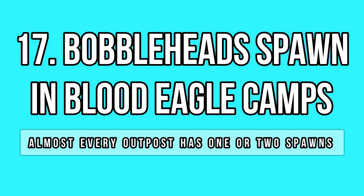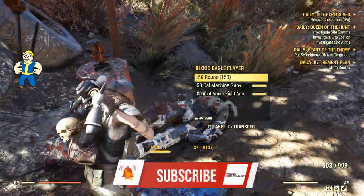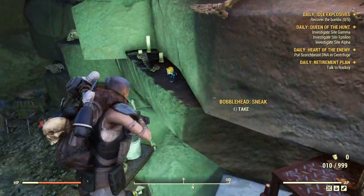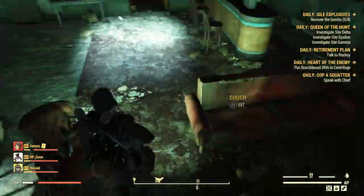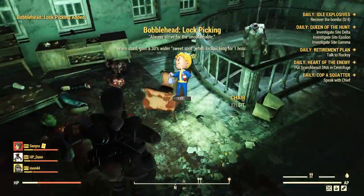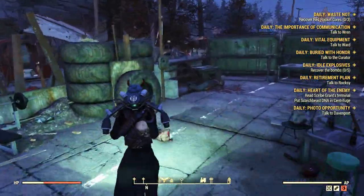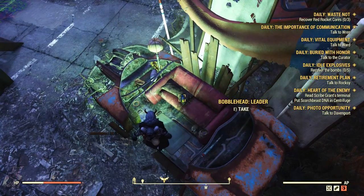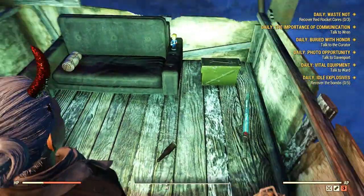Blood Eagle Camps are excellent locations for farming different things, including bubbleheads. Almost every Blood Eagle outpost has one or even two bubblehead spawns, but not a lot of people know about this yet. I recently visited every Blood Eagle Camp in the game and was amazed — I found the items up in almost every server I checked. The bubbleheads are kinda hidden though, which can confuse people when they hear about the spawn.